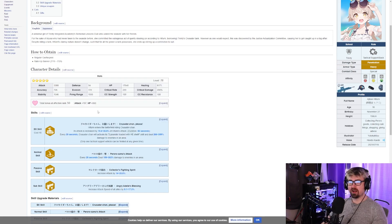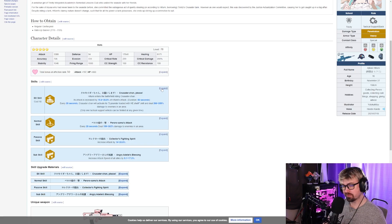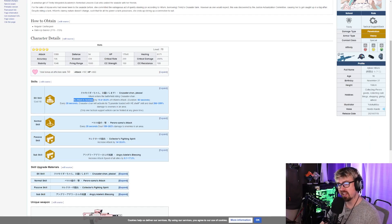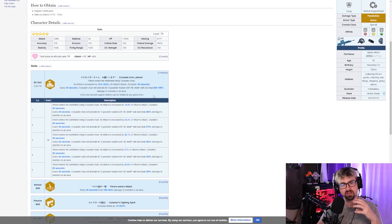Let's move on to her skills. Starting with the big one — the EX skill at 10 cost. Is it worth 10 costs? Yes, absolutely. When Fumi enters the battlefield on the Crusader tank, its attack increases by 36% for 50 seconds, and every 20 seconds it activates a two-pounder loaded HE shell that deals additional damage.